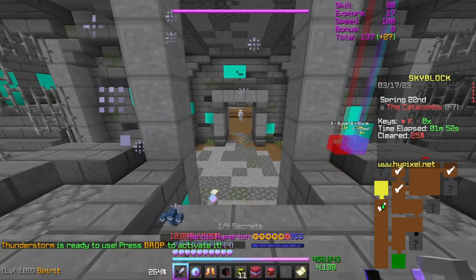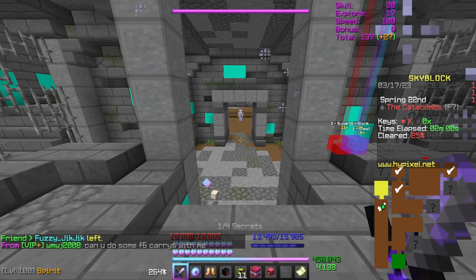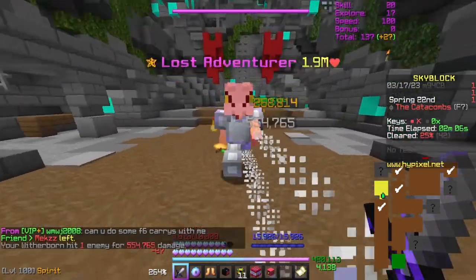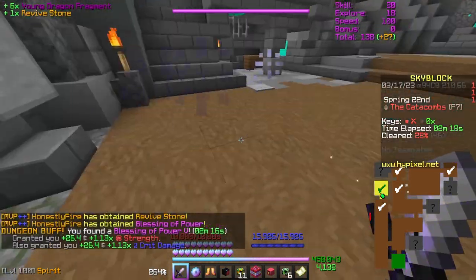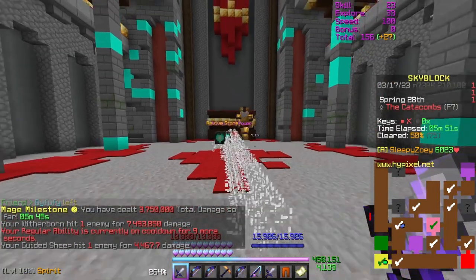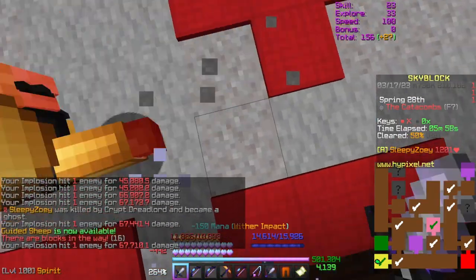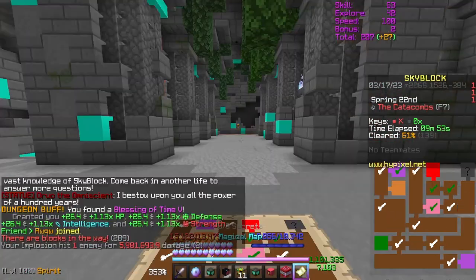Yellow rooms are mini boss rooms with a stronger-than-normal lost adventurer or shadow assassin — make sure you have a couple of blessings before fighting. Killing it gives a blessing, revive stone, and additional score. One specific note: a mob called King Midas can spawn, which looks like a giant crypt in the middle of the room. You only need to destroy that crypt using super boom TNT, the sheep, or any other explosive method — you don't need to kill the mob itself unless you want the bestiary entry.